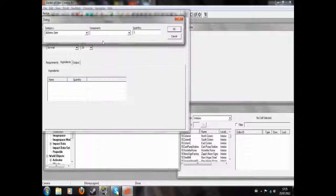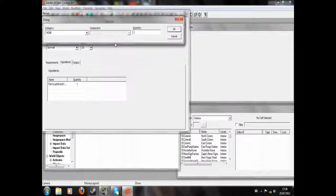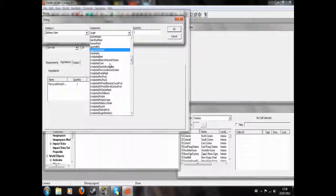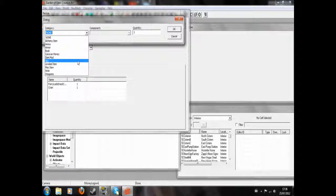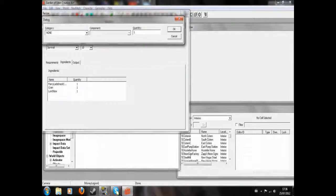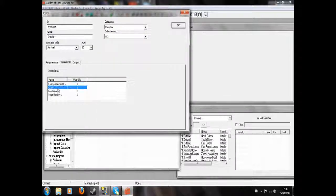You choose stuff that you need to make it here. So let's say we need one Fancy Lad Snack, one Sugar Bombs — let's just take some Cram in it instead — and a lunchbox. Sugar Bombs are there as well, Sugar Bombs 01. So again, that's all the stuff that we need to make this.